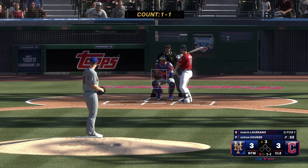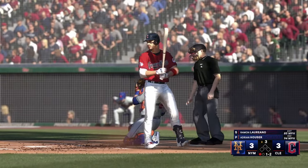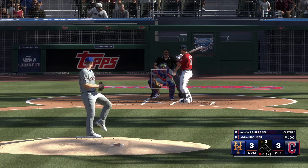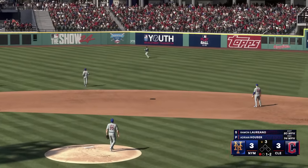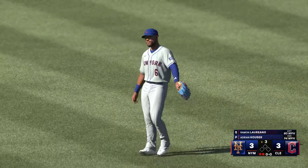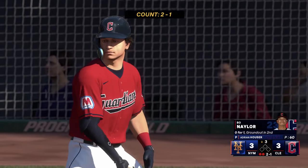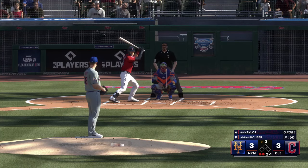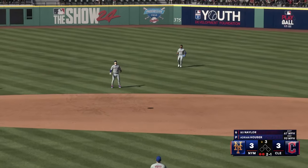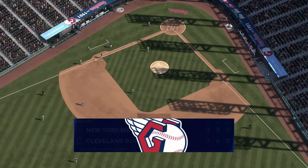Here's Ramon Laureano — one-two, high fly ball lifted to right field. Marte moves under it, makes the grab, two down. Now Bo Naylor at the plate — swing and a ball popped up. McNeil drifts towards it, makes the catch, and that is that. Guardians fail to score — no change. It's 3-3.